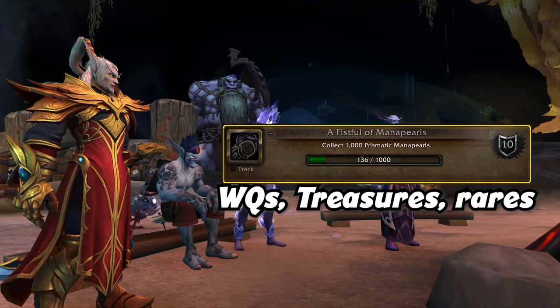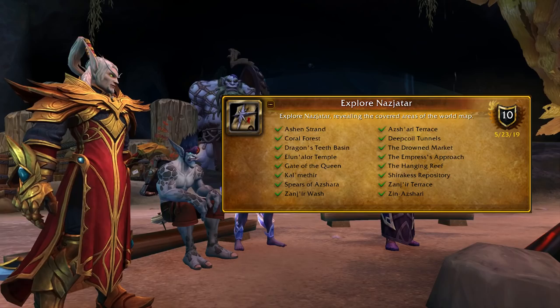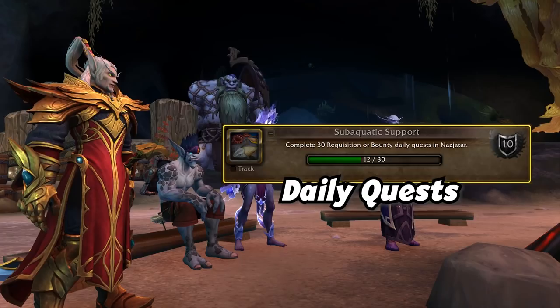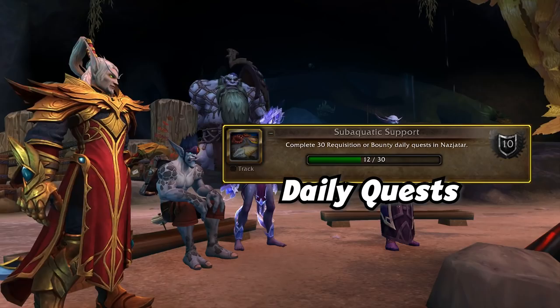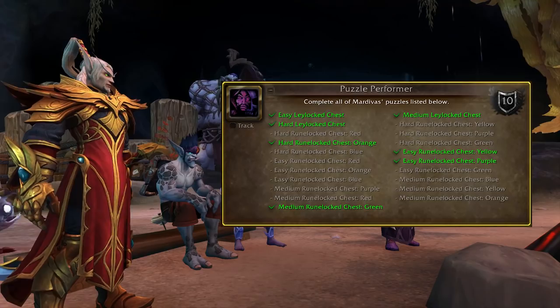You're going to complete that without a second thought. Back to the Depths is to complete the Summons of the Deep event 10 times. This event appears periodically throughout the day, and as long as everyone drops what they're doing to take this guy out, just jump right in and you'll have no problem. Explore Nazjatar — yeah, just explore Nazjatar. Sub-aquatic Support requires you to complete any 30 bounties in the zone. A few bounties appear each day as daily quests, and the achievement tracker only needs any 30, not 30 unique ones, so no big deal.